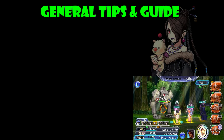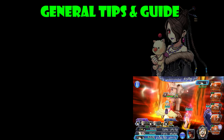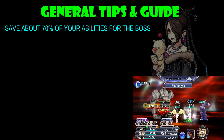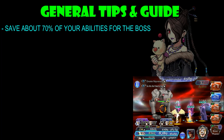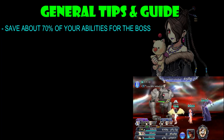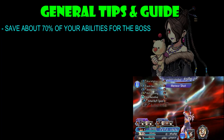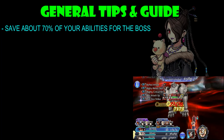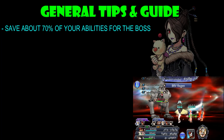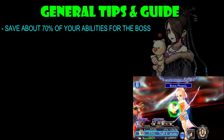Now that we know the abilities, weaknesses, and resistances of the Heritage Golem, it's time to take a look at some general tips and guide. The first one is to save about 70% of your abilities for the last boss. The main reason for this is the Heritage Golem actually has quite a ton of HP, and if you don't conserve a lot of your abilities, you might run out in the end. Maybe 60% should be okay, but that might be pushing it. If you have been using splash damagers like Golbez or Rinoa, you shouldn't have any problems because you'll basically one-shot all the adds and save a lot of your abilities.